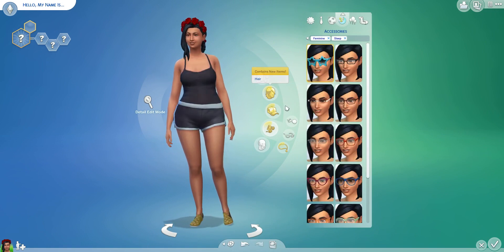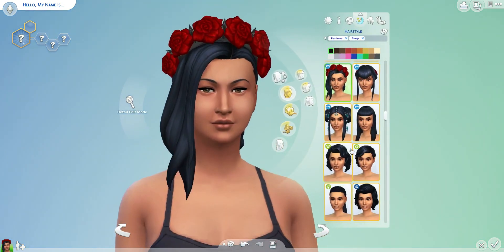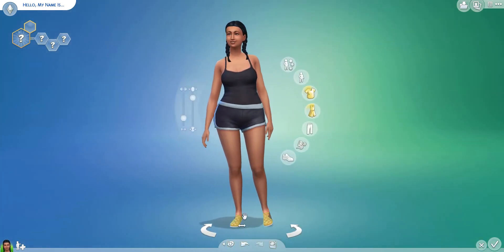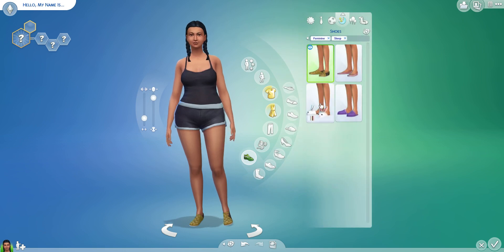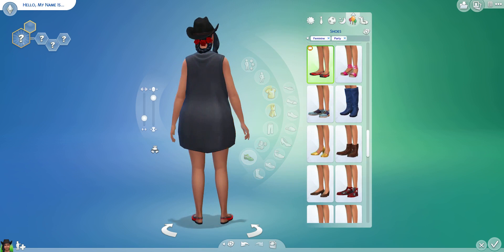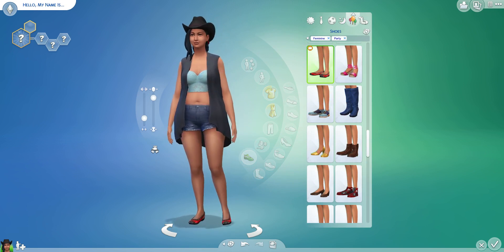Sleepwear. Once again I think we'll go pigtails. I'm going to change the shoes — she's got little feet. Let's go bunny slippers. Party outfit — oh, do you know what? I kind of like that cowboy hat. Let's stick with that look, we'll just change the outfit and expand on the cowboy thing.